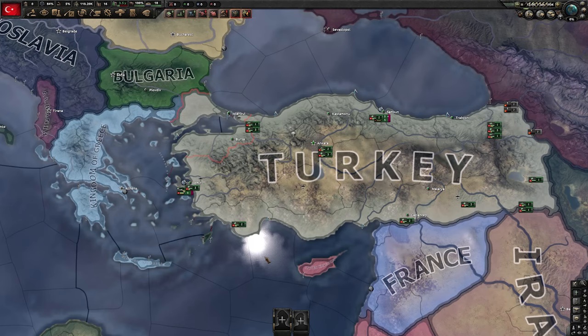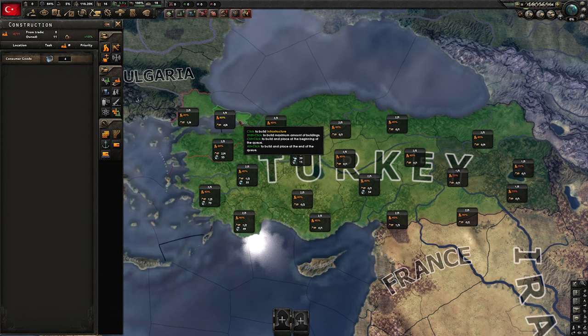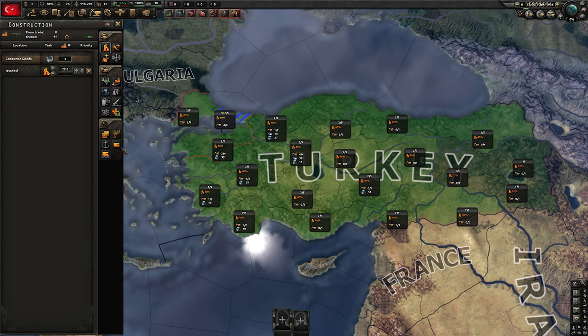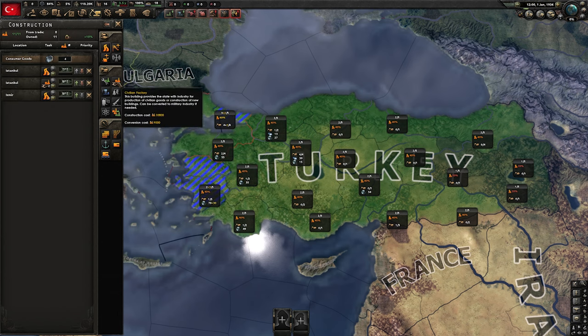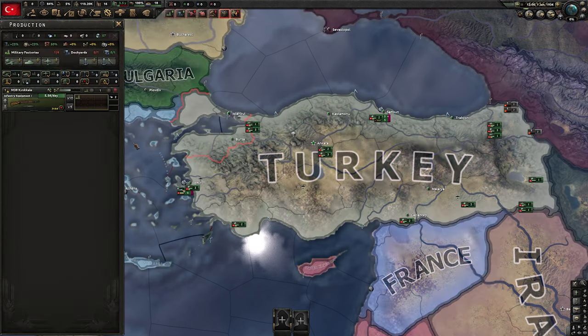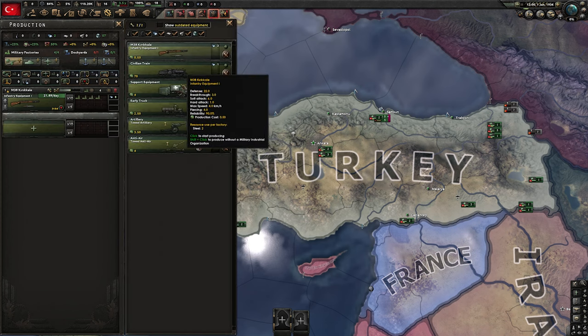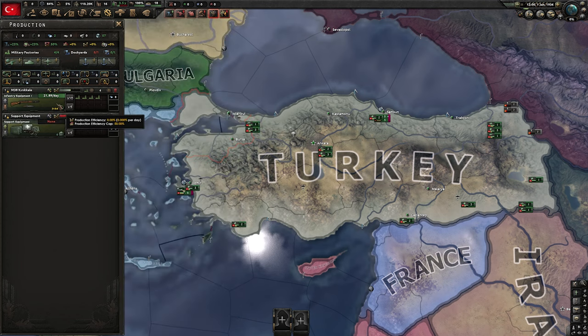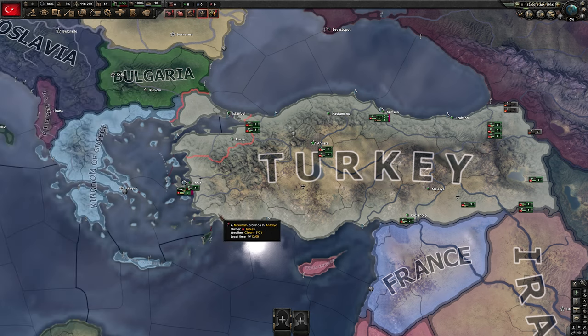Let's start with the initial setup for Turkey. The first thing we are going to look at are buildings. We want to build full infrastructures and civilian factories in Istanbul and Izmir. In terms of production, we want guns production at 4, and I'm also adding support equipment at 1 for later. At this point I would also suggest picking the MIO for your guns. What you do with your navy doesn't matter much — I usually make convoys.